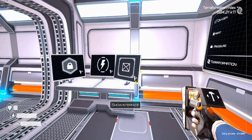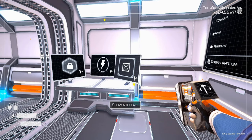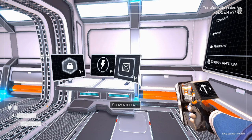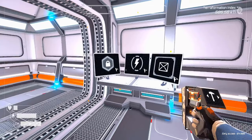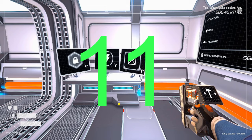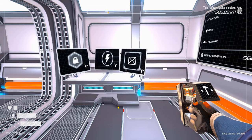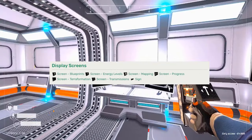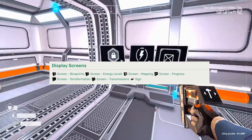What's up everybody, Eric here, and today we have another Planet Crafter video. In today's video we'll be talking about the machines that you find in the game. There are currently 49 machines and they are divided into 11 types. The first type we're talking about is the display screens.